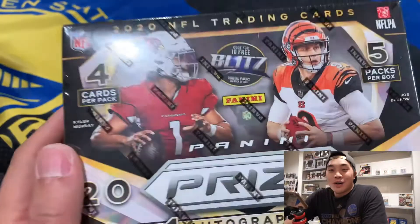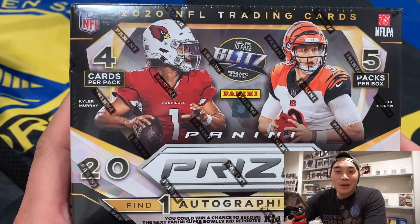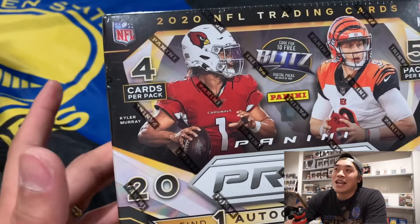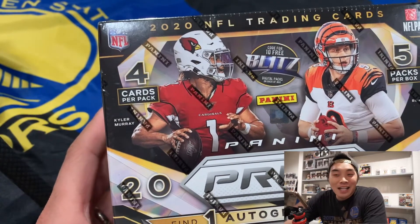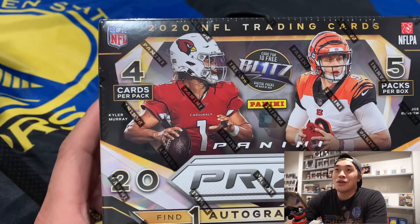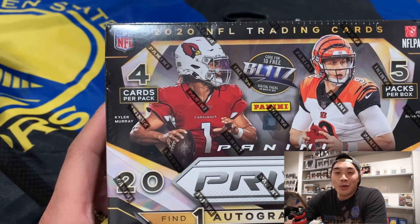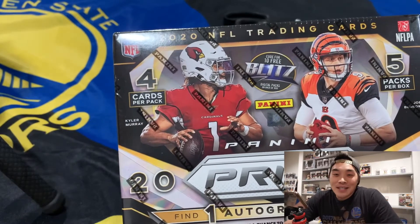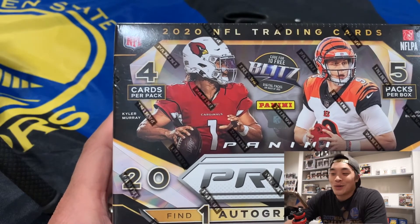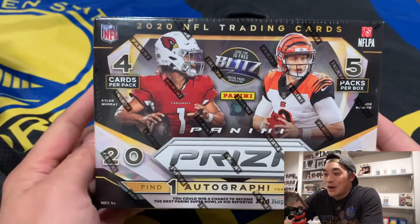Hello everybody. Today I'm doing something very exciting — I'm opening up this NFL Prism Mega Box from Target. The reason I'm opening this box is to celebrate my 2020 fantasy football victory in my Dynasty League. My team consisting of Derrick Henry, Tyreek Hill, Josh Allen, and James Robinson performed pretty well and led me to the championship. This is our third year doing a Dynasty League and the first time I won. Last year I ended up in third place, so I'm pretty pleased with how my team has performed and I'm looking forward to the upcoming year.